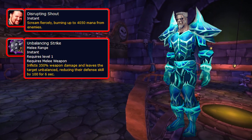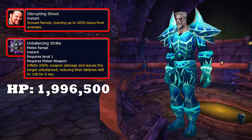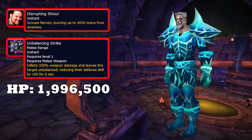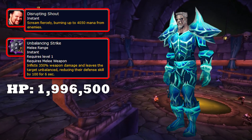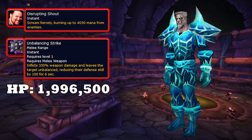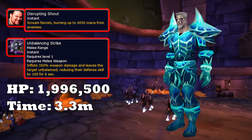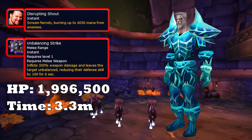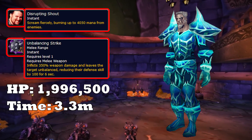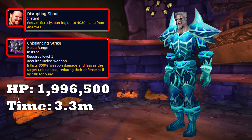He will use Unbalancing Strike every 6 seconds. Razuvius also has 2 million hit points, which is the equivalent of two Flamegores. Not a lot of hit points, so using 10,000 raid DPS as our baseline, this fight won't last very long — only 3.3 minutes. Just looking at Razuvius' abilities, this fight doesn't seem too hard, except of course for Unbalancing Strike. This mechanic alone changes everything and really makes this fight what it is.